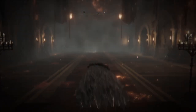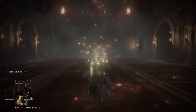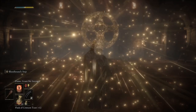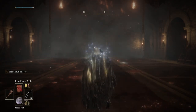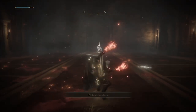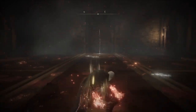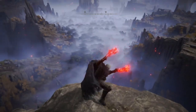For buffs, I don't go crazy for this setup because you don't really need it — just a couple basic things. We're going to drink our Flask of Wondrous Physick first so we can do a couple buffs. Golden Vow I pretty much always use. Then we're going to use Flame Grant Me Strength, and then obviously Bloodflame Blade after we tap our Flask for FP. Then I have the Raptor's Talons, and that really cool R2 flip — it's a really cool flip you can do with that.